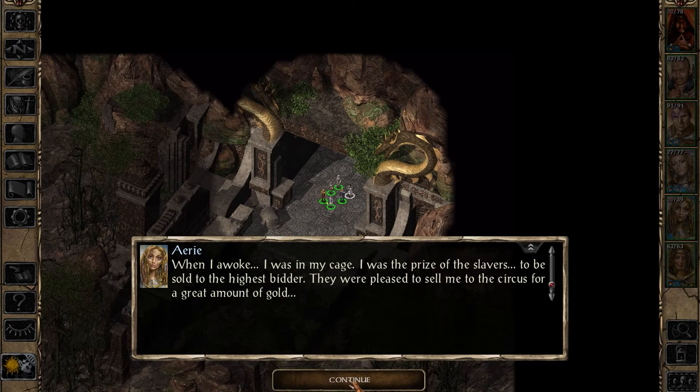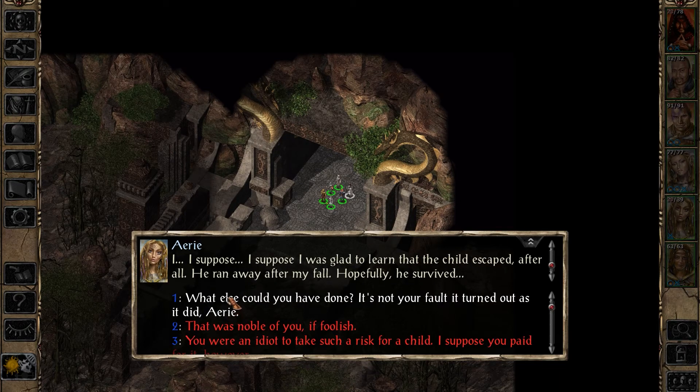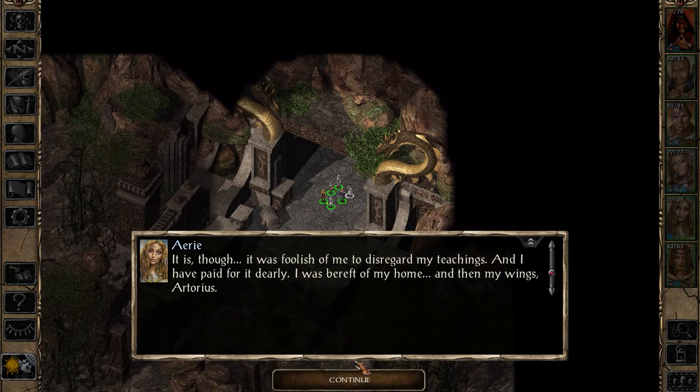When I awoke I was in my cage - I was the prize of the slavers, to be sold to the highest bidder. They were pleased to sell me to the circus for a great amount of gold. Not the one that I found you in, right? I suppose I was glad to learn that the child escaped after all - he ran away after my fall. Hopefully he survived. Well, I can understand that sentiment - hoping it wasn't all for nothing. What else could you have done? It's not your fault it turned out as it did, Aerie.